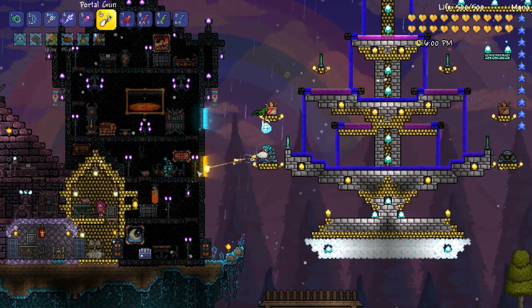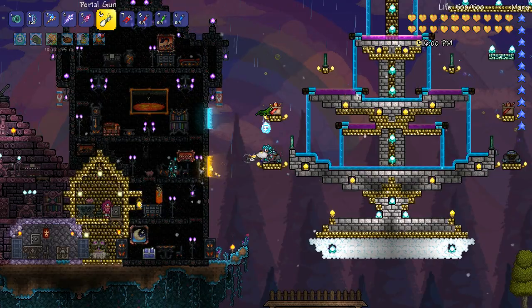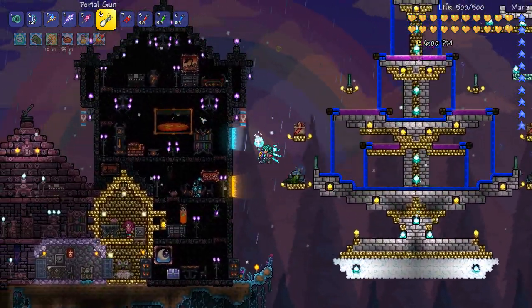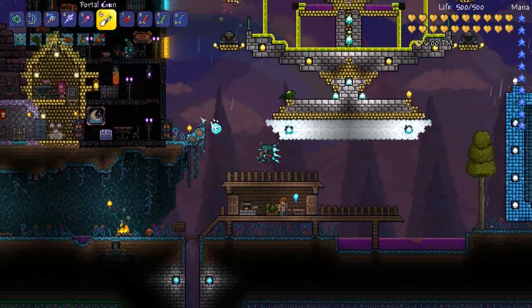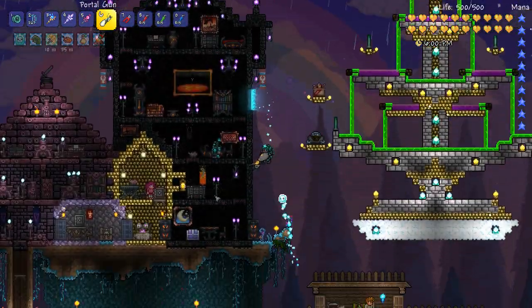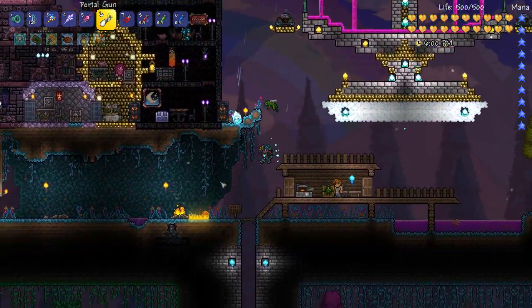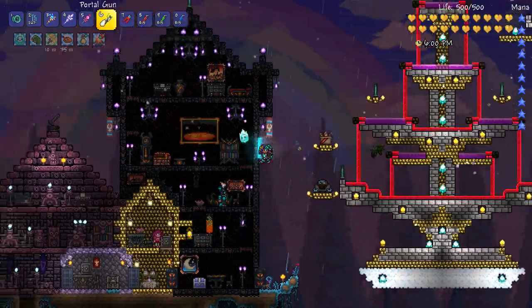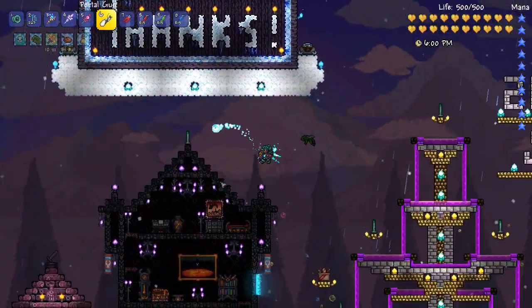It shoots portals. When you click the left mouse button you'll shoot a yellow portal, and when you click your right mouse button you'll shoot a blue portal, and it just creates a portal you can go through. It's pretty cool - it seems like there's no time limit on them, so they pretty much stay there once you've cast them, which is really cool.